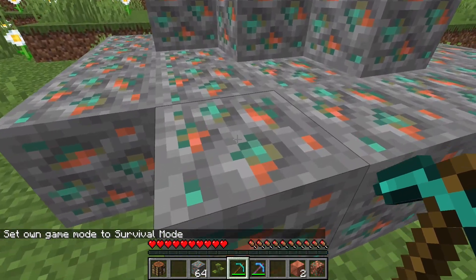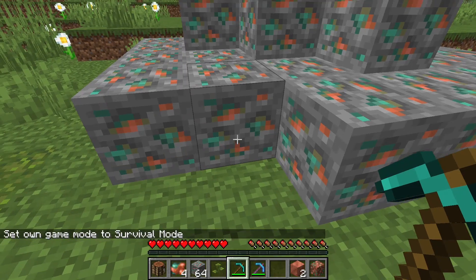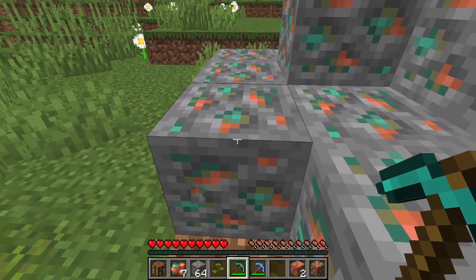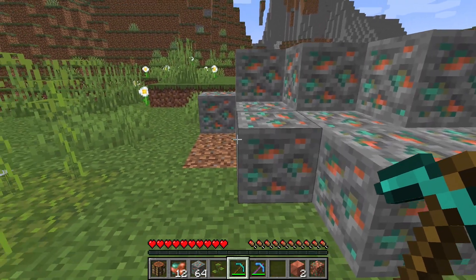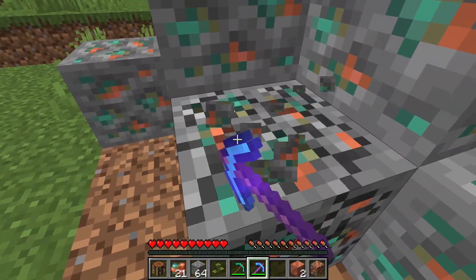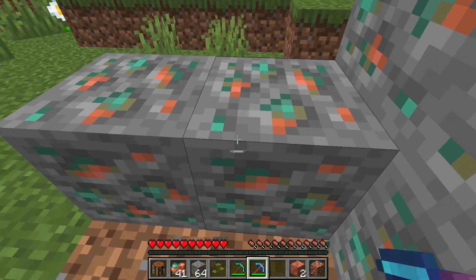You get a regular copper ore block here. When you mine it, if I have 4 on my hotbar and mine this, I get 3. And that time I got 3 again, that time I got 2. So you get more — you don't just get 1 for mining it. And if you have Fortune, it is obviously affected by that. As you can see, I'm getting larger amounts at one time.